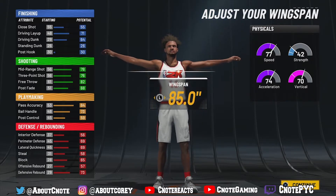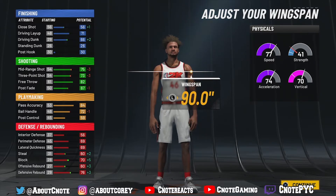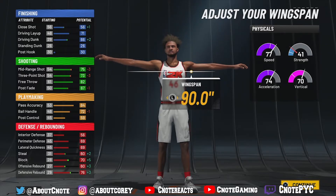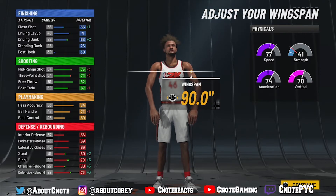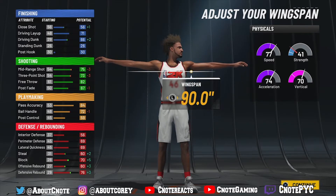For wingspan, I like to max it out because it helps on defense. Yes, we get a negative one for ball handling, but you can still handle the rock — you don't need all elite dribbles. And on the flip side, we get a plus four to our three-pointer, so we're actually looking pretty good.